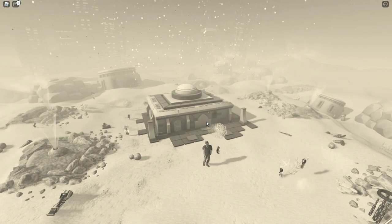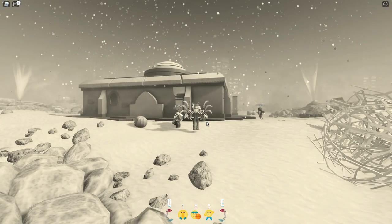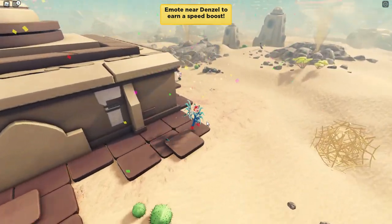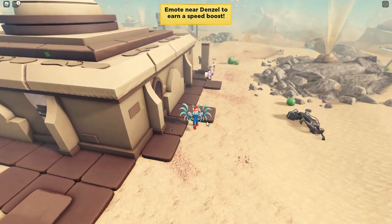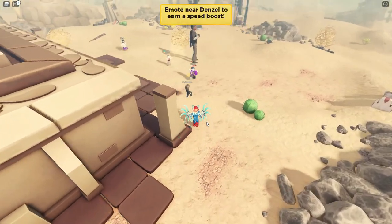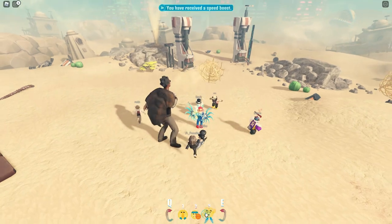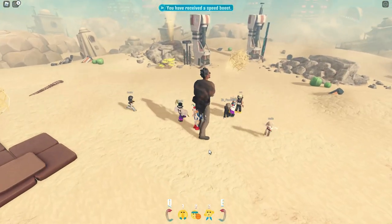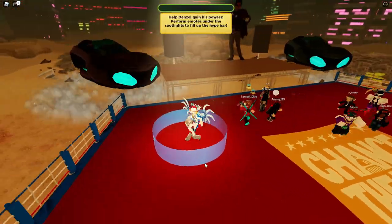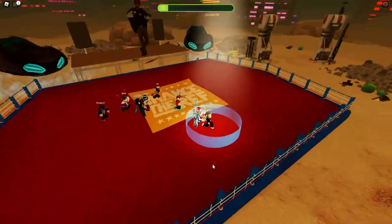We're on the second objective now. We've already got all of the pieces found with all of the people in the server looking for those pieces to put together this little house. It also says that if you emote near Denzel, you get a speed boost. So if you're still having a hard time getting all of the pieces, go emote near him, get some speed, and then you can run around and pick up the pieces a little quicker. They give you way more than enough time on these other objectives.